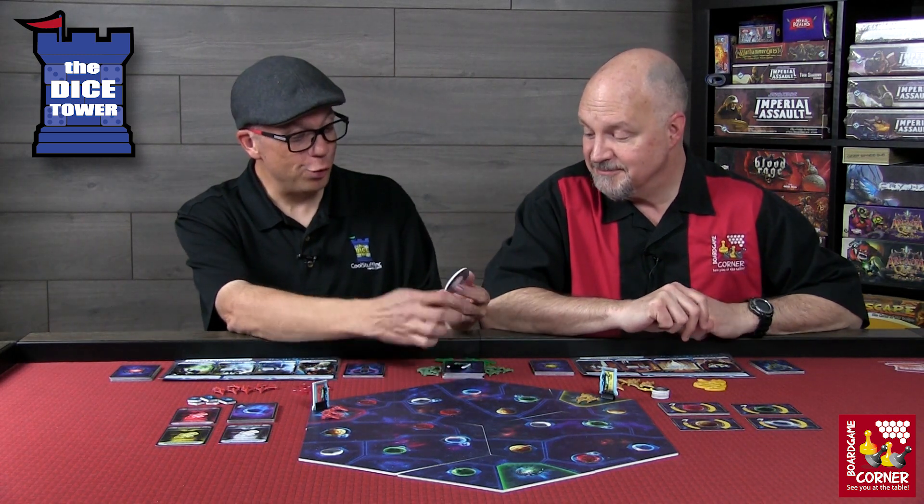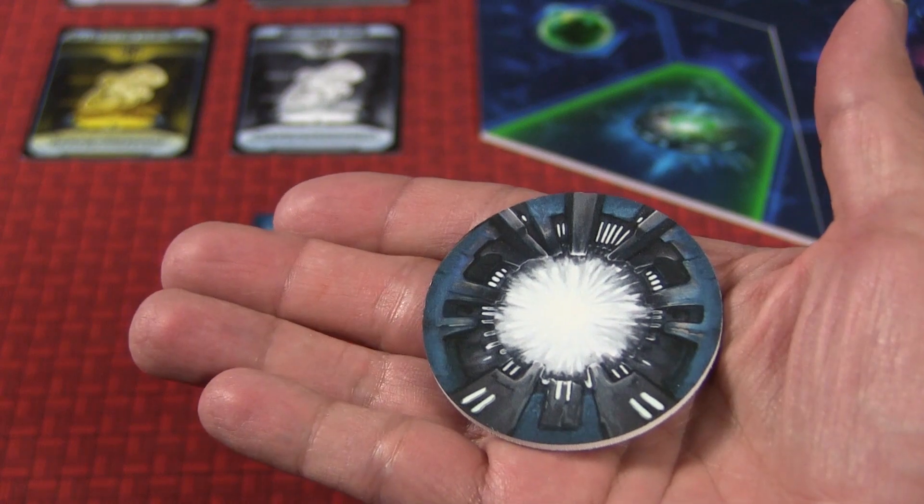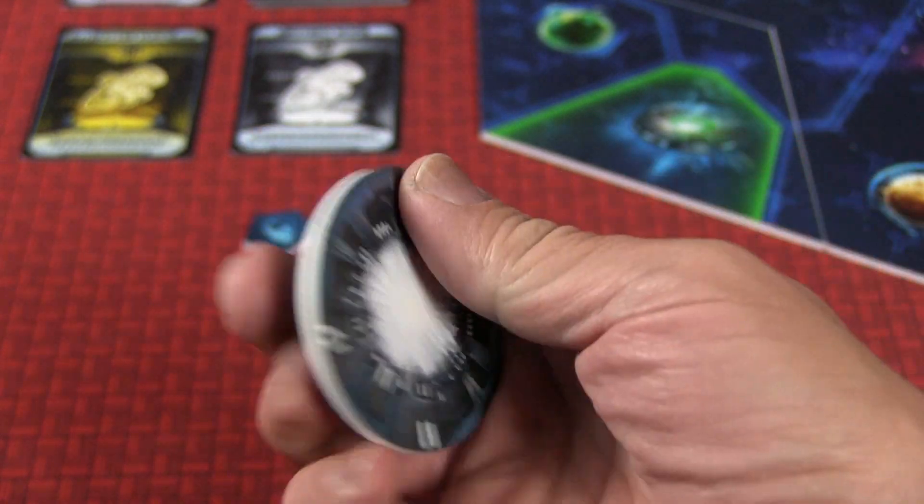Lastly, choose the first player. The first player is the person who has most recently read a science fiction novel. And there's this really huge player token that looks like a warp gate — that indicates first player and gets moved around throughout the course of the game.